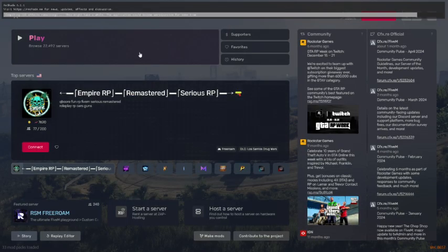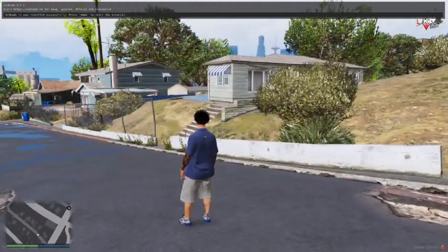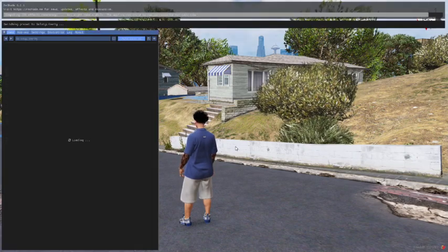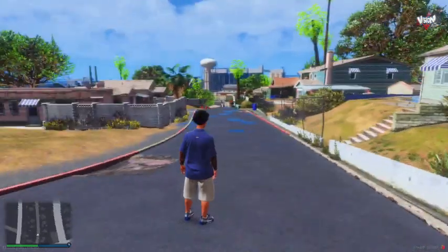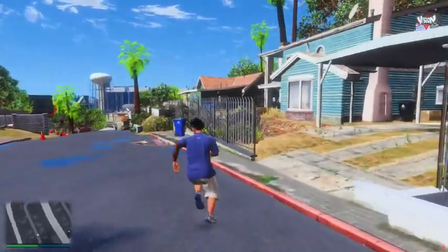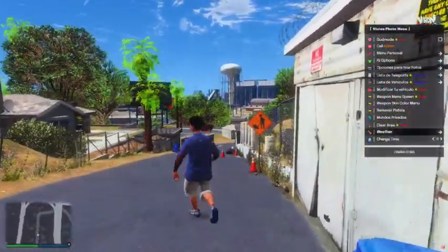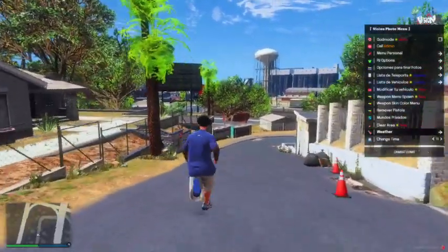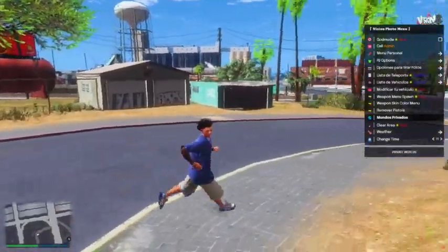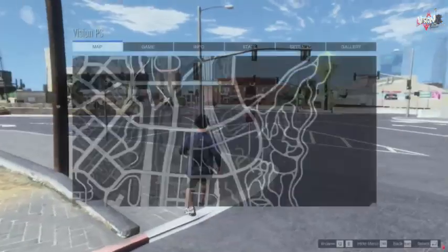After that, go to the server and I'll show you guys the graphic pack. At first the graphic pack is gonna look rough, so click your Home key, skip tutorials, and right here you can add any type of ReShade preset to make it look more beautiful. Now it looks way better. This is for low PC by the way - if you have a low PC it's still beautiful.